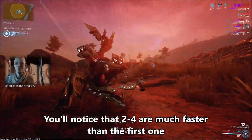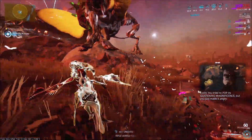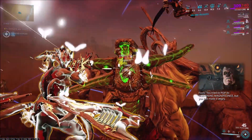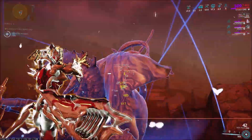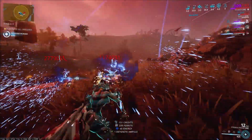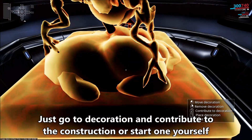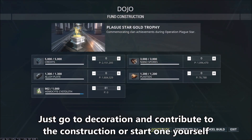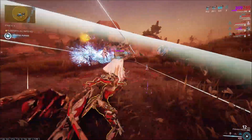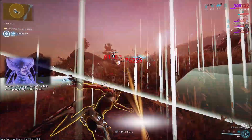As soon as you get all three heads down, go back to killing as many infested as possible, because that increases the percent counter, which will spawn the next Hemocyte faster. AoE weapons like whips are good here. The Hemocytes also have a very good chance to drop Hunter mods, so if you haven't done a ghoul purge to get those, this event will get you the Hunter mods quickly. They also drop Systoliths that can be contributed in your clan's dojo for a trophy. That's really the broad strokes of the Plague Star event.